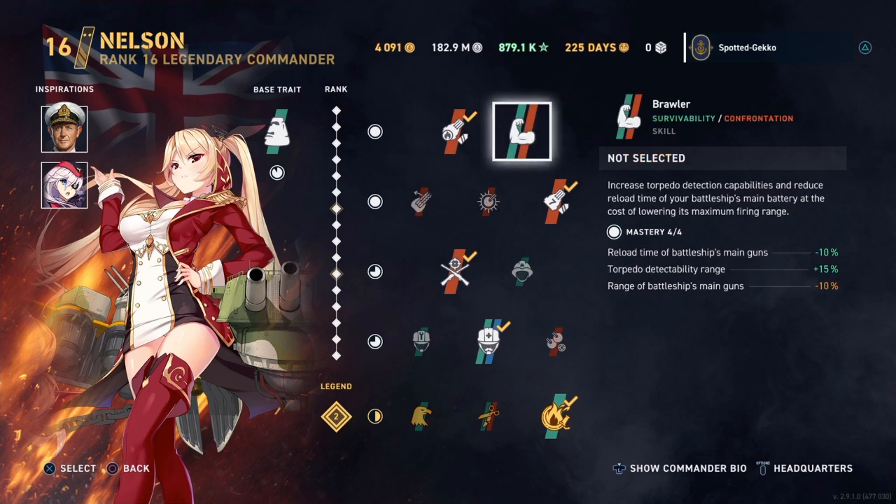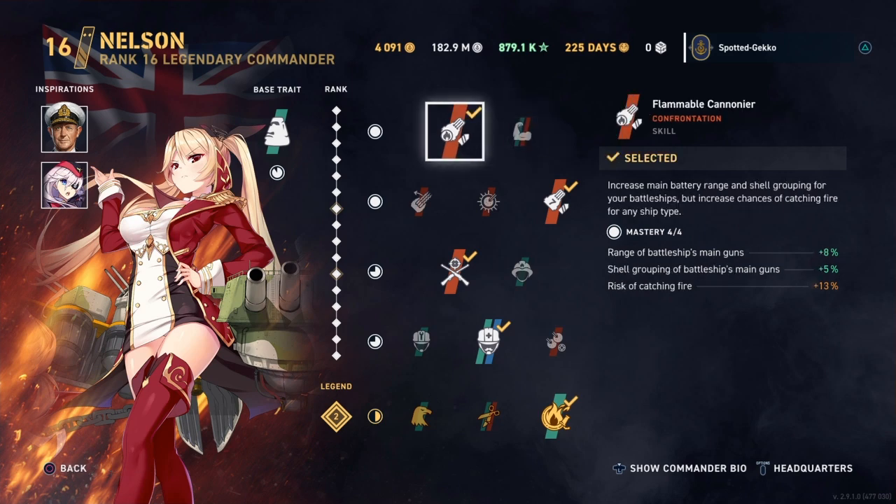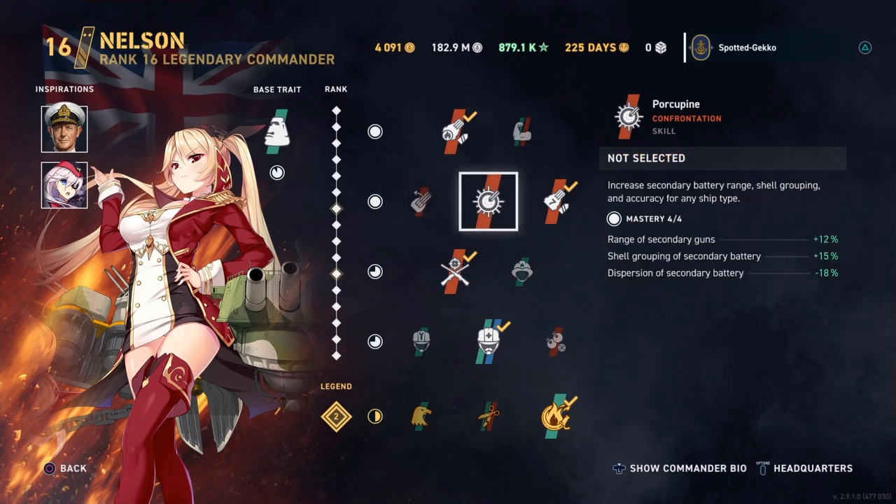The first skill is maxed out. I'm going with Flammable Cannoneer rather than the range reduction option — it's tricky and risky given the HE spam at tier 6 and 7, but I want the range and the additional accuracy. Combined with Cunningham we now have almost a 10% additional accuracy bonus.